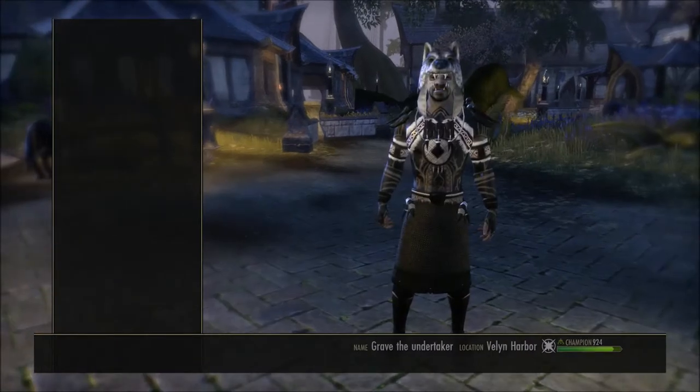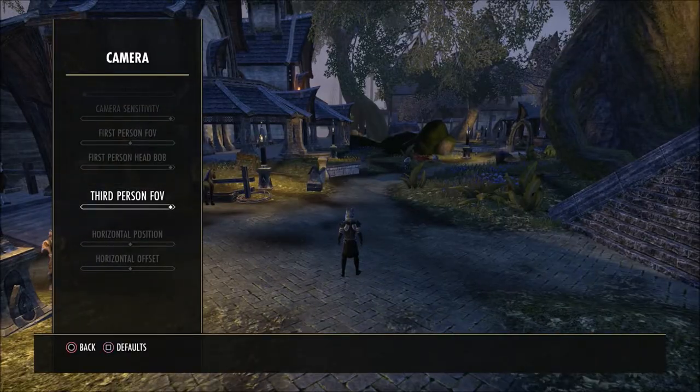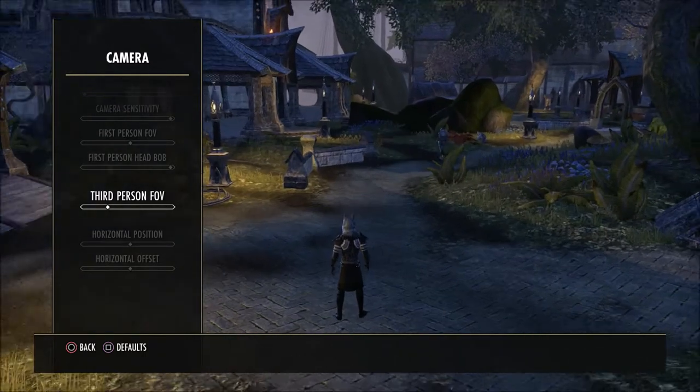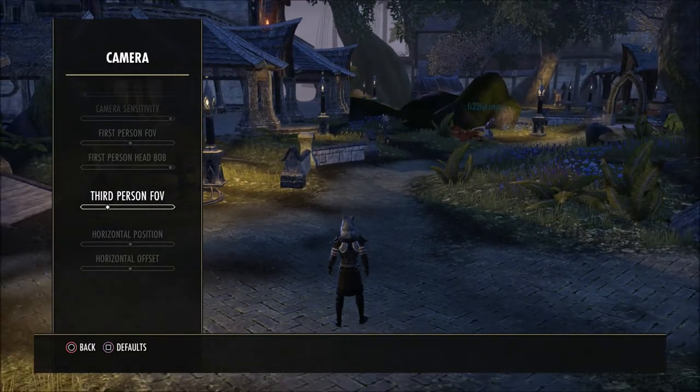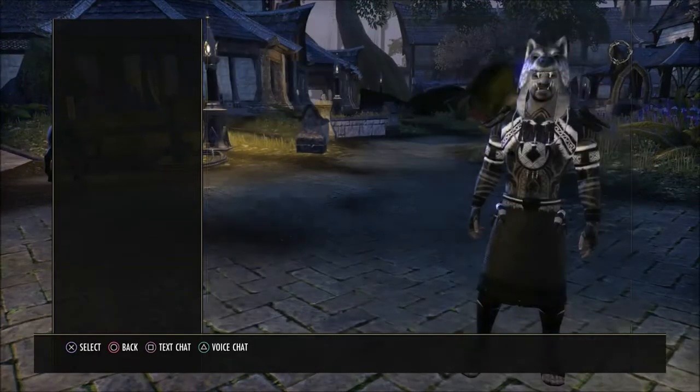The first thing you need to do is make sure that you're in your options, in your camera settings, and go down to the bottom where it says third person FOV. If you have this turned more towards the middle or far left, it's going to zoom in a lot tighter. If you go all the way to the right, you're going to have a deeper field of view.